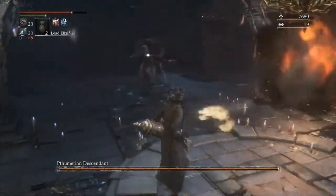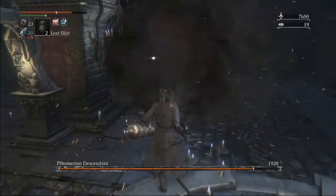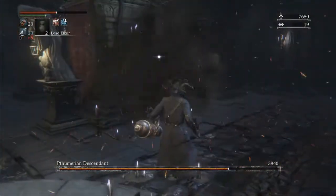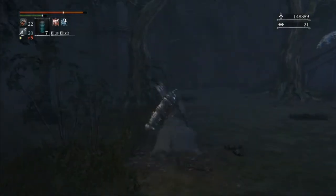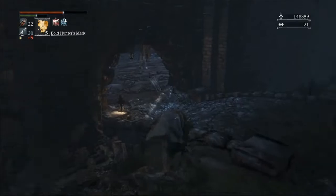The biggest thing I want to recommend about this chalice is just make sure you have a lead elixir ready for sickle bra here. Just like Defiled, we're done picking up blood for the rest of the run. So all we're doing here is just grabbing the levers and then going straight through the bosses.